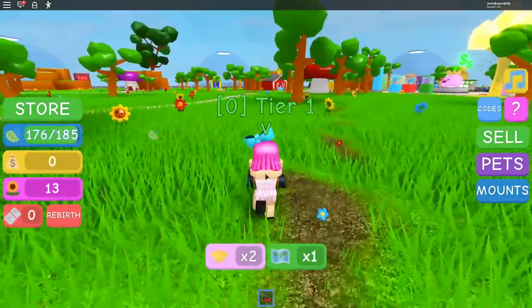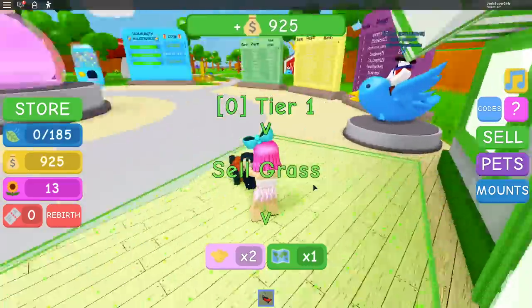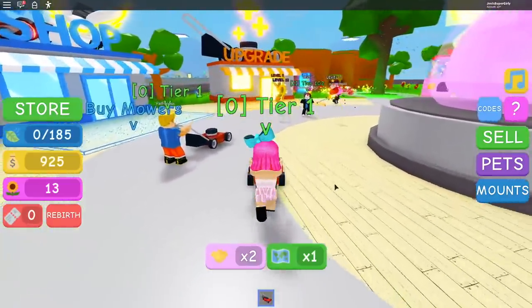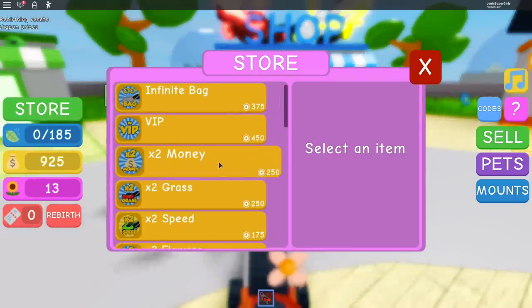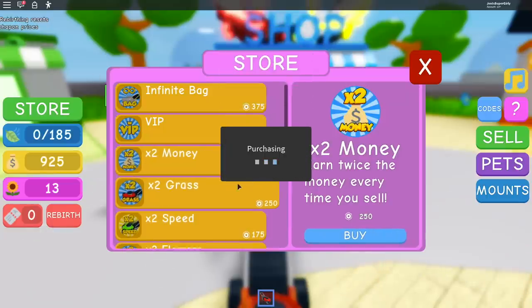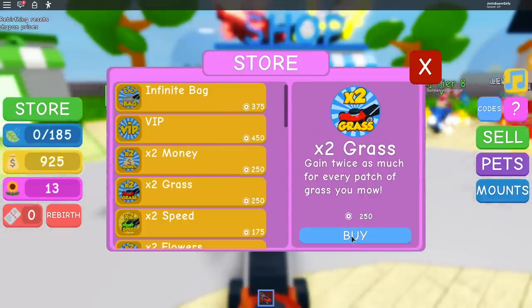We can get pets and stuff too — I saw some really cute ones. How do we get passes to make us more epic? Store! Alright, sold all my grass. First, go to the store — two times money. Oh yeah, the store! I forgot about that. We didn't even do this. Usually we do this beforehand but we were just too excited. Two times grass, I'm getting that. Money — we want that money.